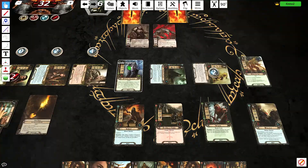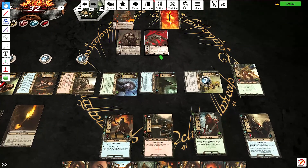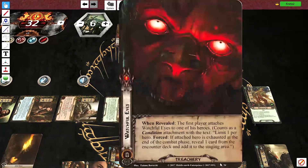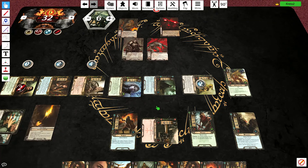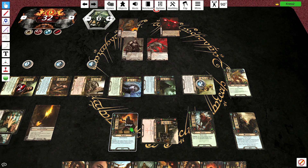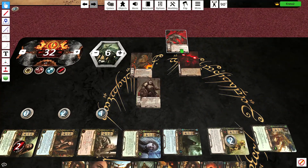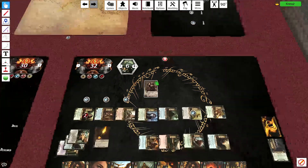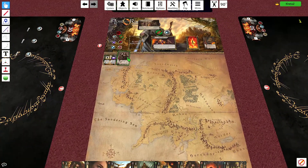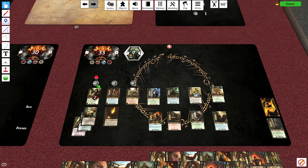The chieftain is attacking for two, defending for three — shadow card is nothing. Attacking for three, defending for four — shadow card is nothing. I should have defended with your buyer, don't know why I didn't. Anyway, seven — more than enough to kill that guy. And we won't remove progress; we're just going to pop them back up to staging and go into the next round.